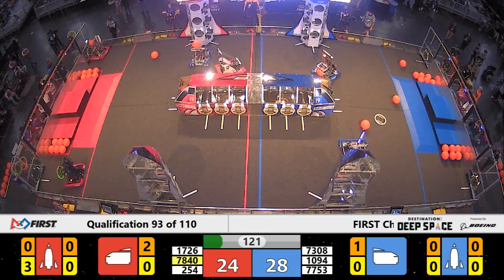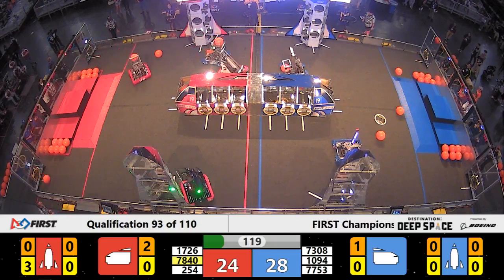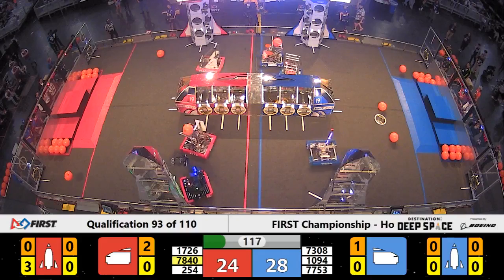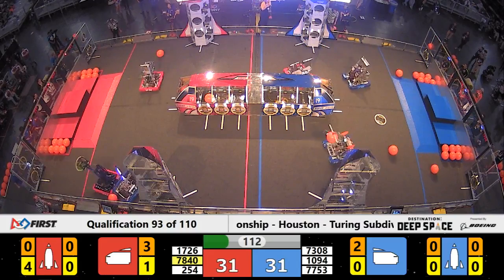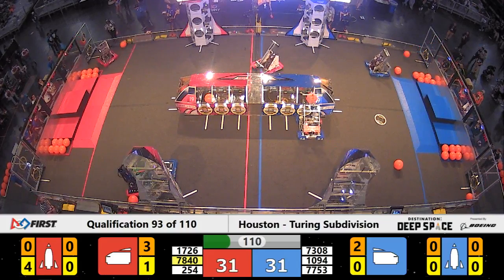1094, the Channel Cats over here on the red side of the field disrupting Red robots. Not the fastest moving ones, however. Those would be 254, who managed to place a fourth hatch panel already on the rocket.